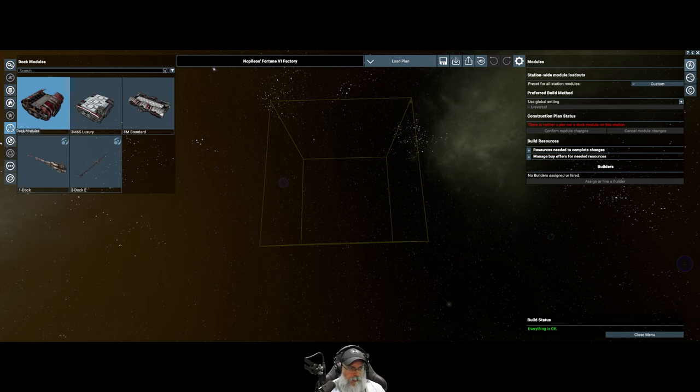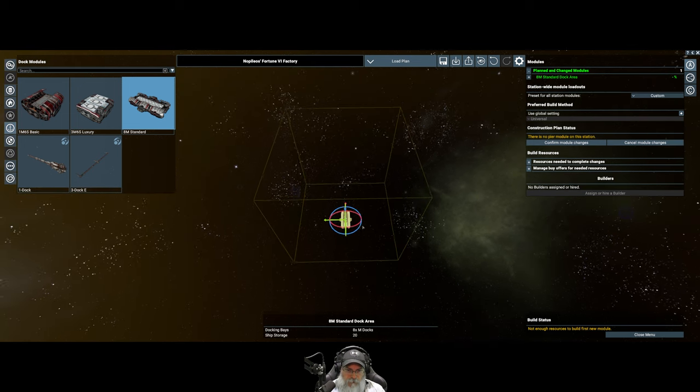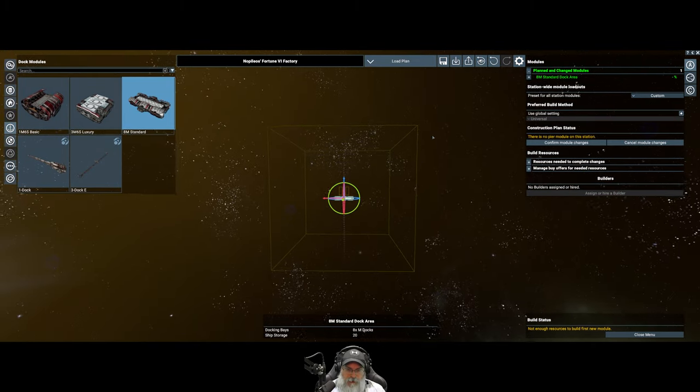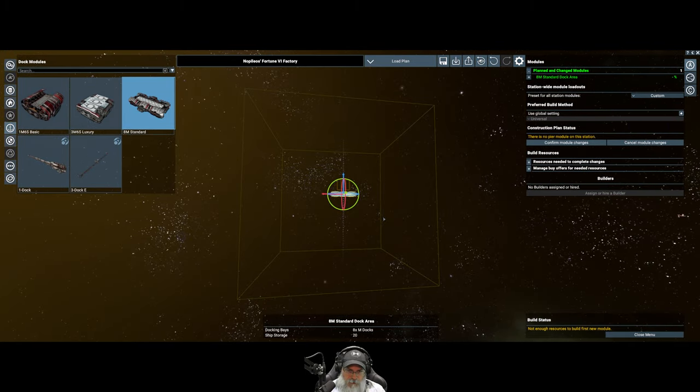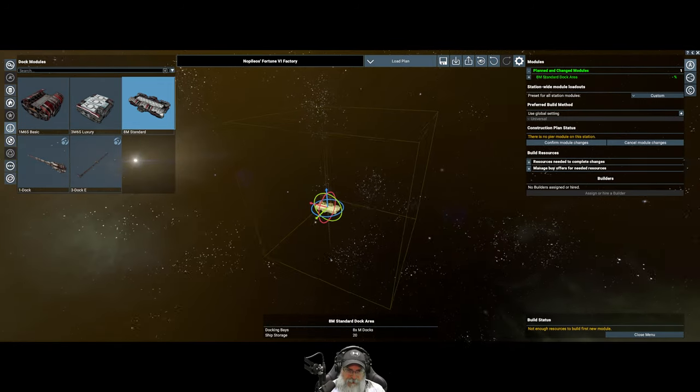The first thing we're going to do is grab an 8M dock and plop it down here, rotate it 90 degrees. We want to make sure it's right in the center vertically - it should be at zero meters. Yes, it's perfectly in the center vertically, and that's where we want it.